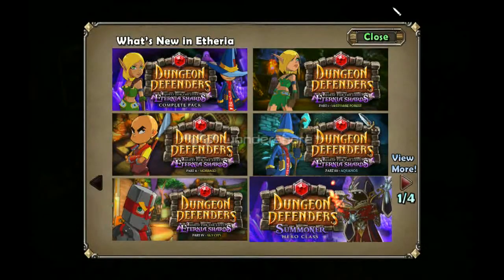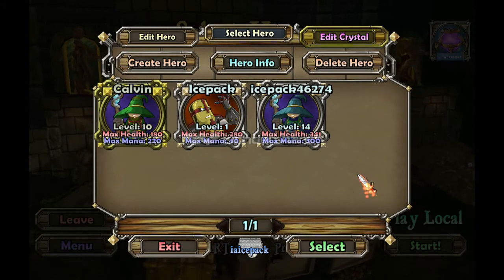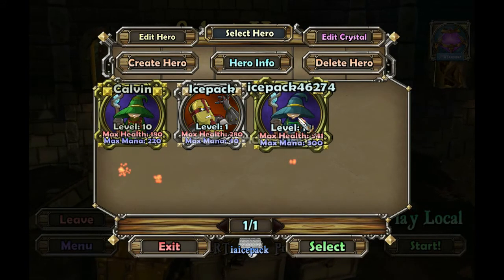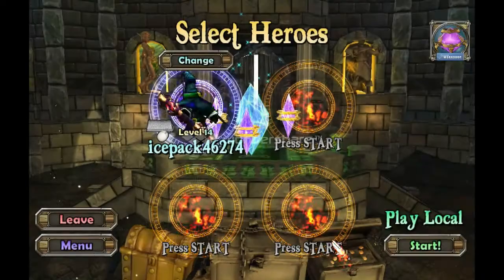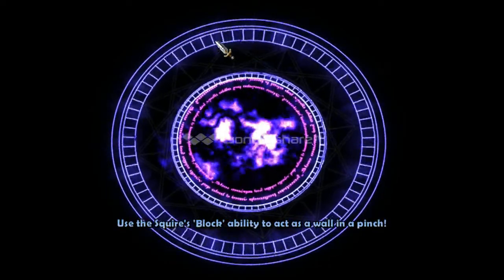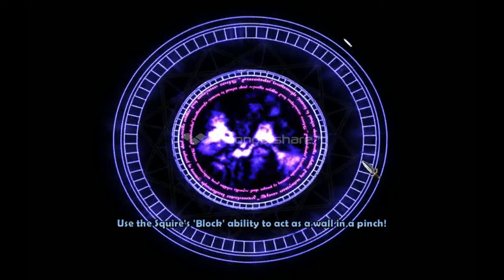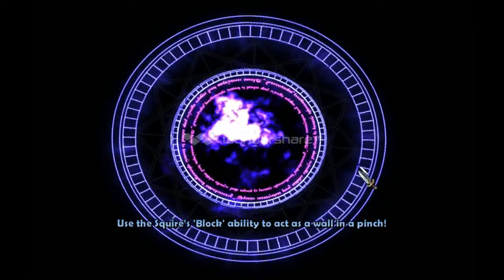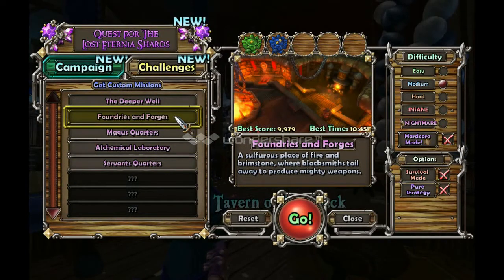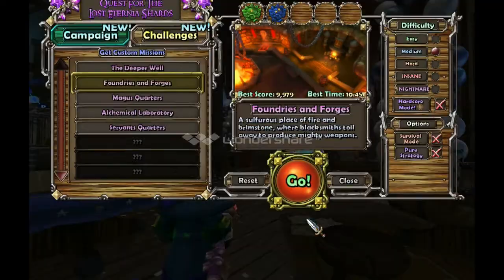Play local. I'm not going to create a new character, mostly because that means the character's going to die really easily. So I'm going to go with this one — the same character I played in the last updates video. We are going to start on the first mission, which is also the tutorial mission. That is Foundries and Forges. This one used to be called a bonus level once upon a time.